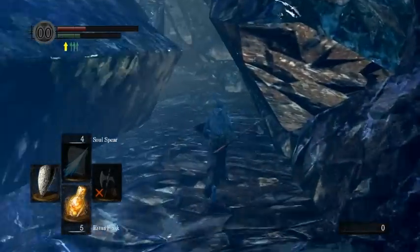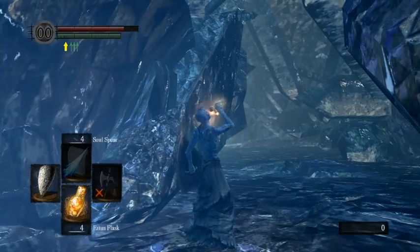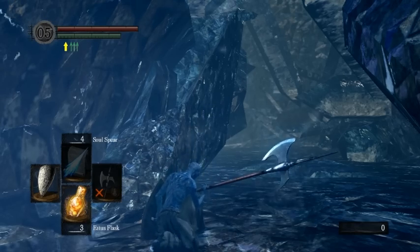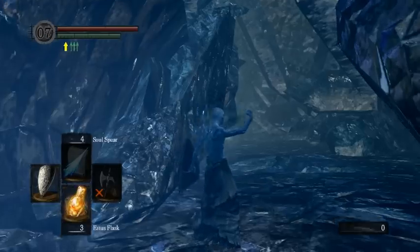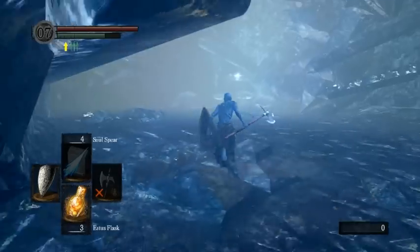Or just don't kill the clams with the Red Tearstone Ring, because it's super risky. Also beforehand, use a Firekeeper Soul, and perhaps two Firekeeper Souls or a Firekeeper Soul and some humanity, so you have like five to ten humanity just as a little bit of curse protection — so that if the worst comes to worst, you won't get cursed.